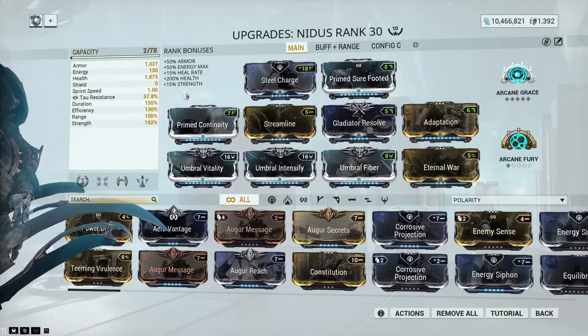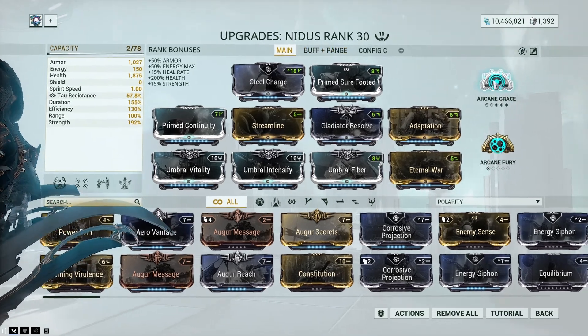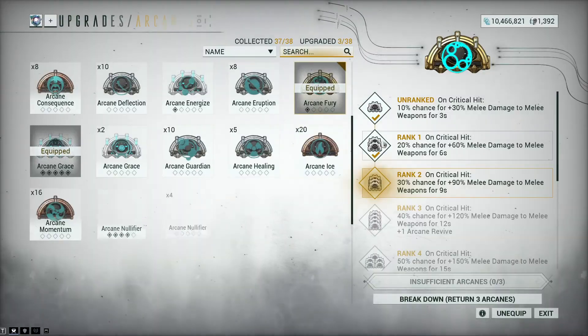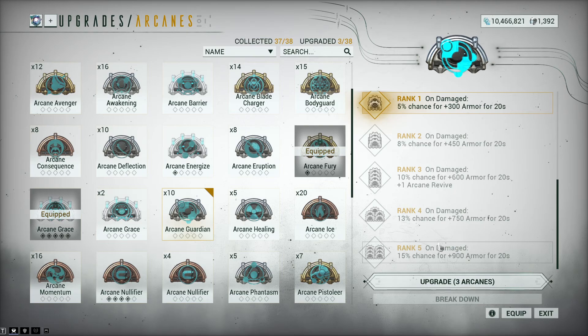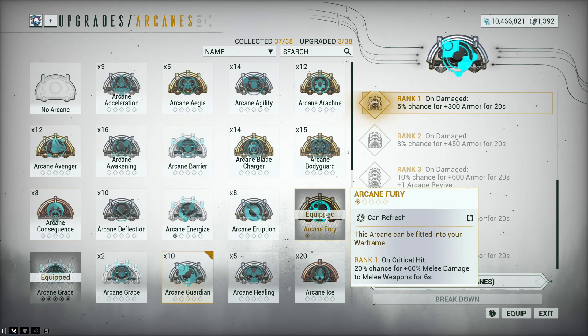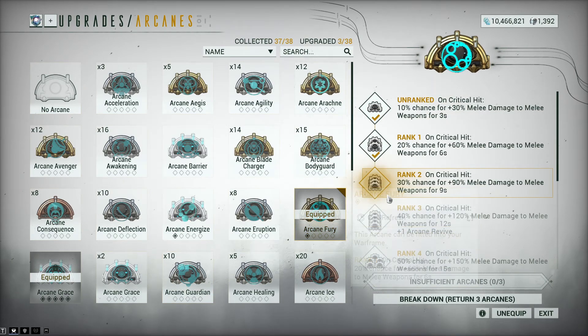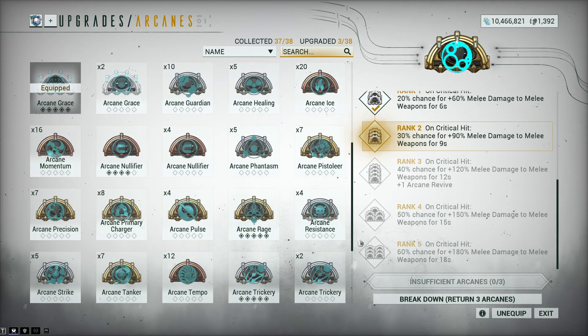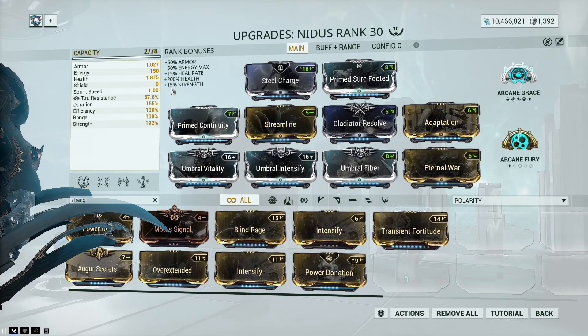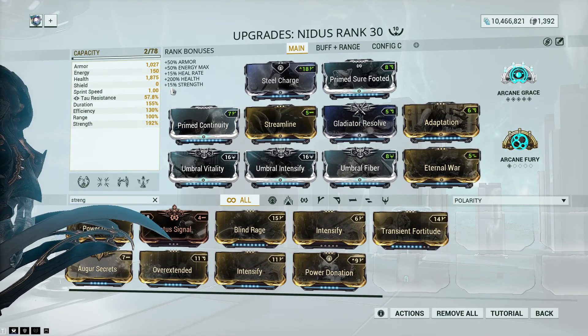For arcanes, I'm running Arcane Grace obviously for the health regeneration per second. The second arcane you can go Arcane Guardian for the extra armor, but on higher levels when you're fighting infested and stuff like that, armor only blocks damage from bullets and melee — that's partly why I prefer Arcane Fury instead. It gives you extra melee damage on crit, and once you get it maxed it can give you a lot of damage for a long time. Given this is a crit build, it'll be essentially permanent.